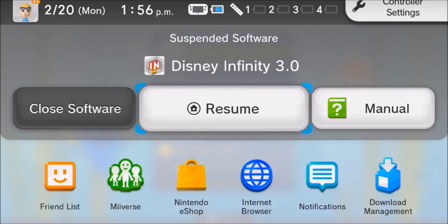So last episode we actually started the Finding Nemo playset, and I just realized that the Wii U's clock actually says it's 1:56 p.m., where it's not even 1 o'clock yet, so that's kind of funny. But I'm going to do a quick syncing thing before we get started.